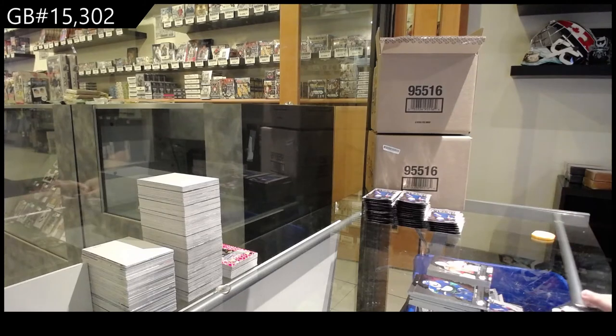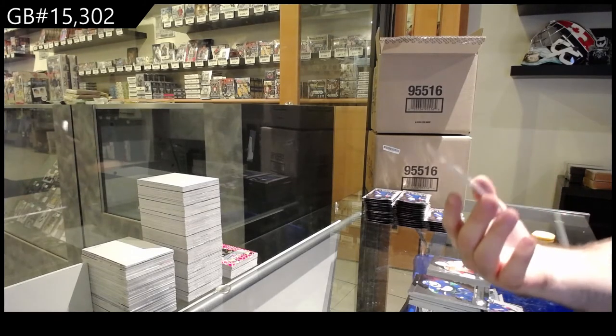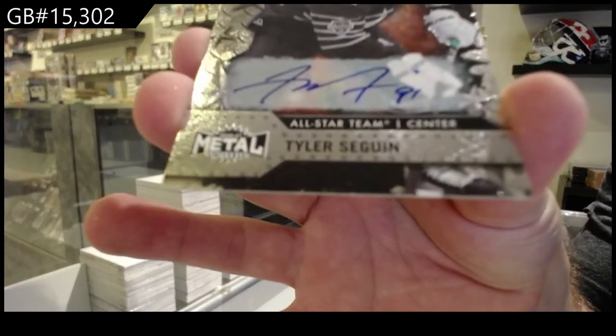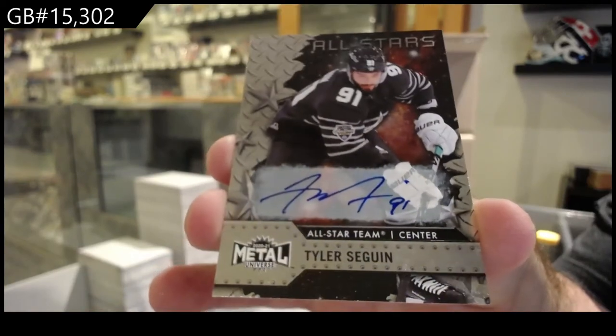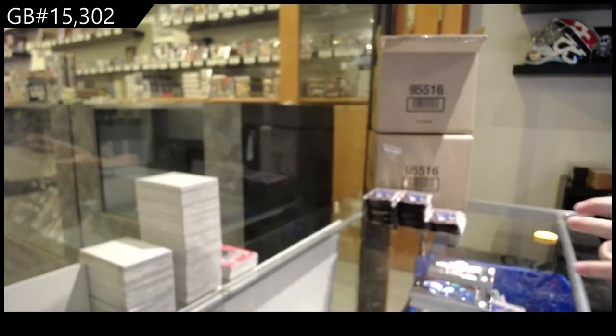Autograph of Vanessic, rookie and an all-star autograph. I don't know if Golden can look up the rarity of this one — Tyler Sagan, Dallas Stars all-star auto. Those were definitely not easy to hit at all.